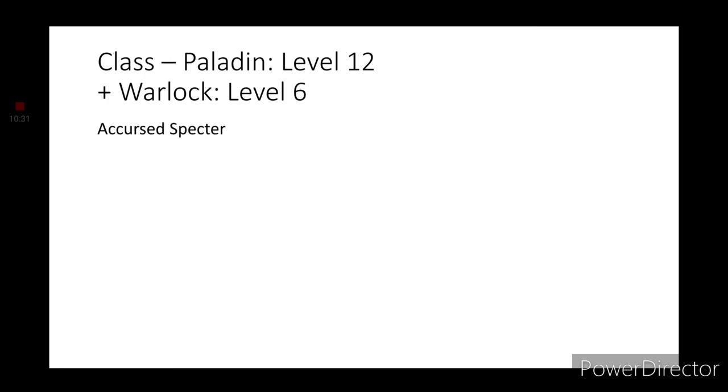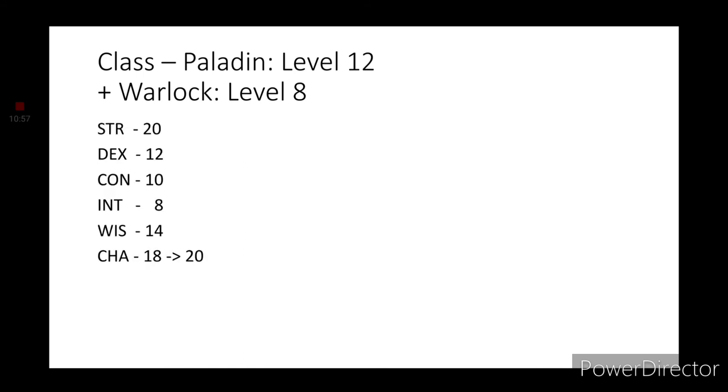Level 6 Warlocks get a Cursed Spectre. I don't remember this happening in the show — it probably never did — but I think it might be overlooked for this particular build. You don't exactly need to be able to summon a Spectre after slaying a creature; it's just kind of there. Level 8 Warlock will be our final level, and we are going to cap our Charisma to 20. And that is it for the build — our second Leonin character: Lion-O from the Thundercats.